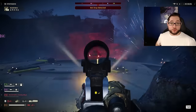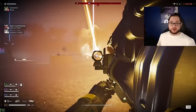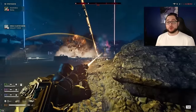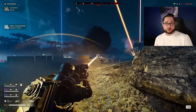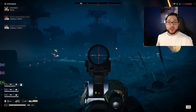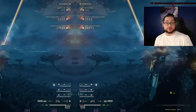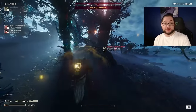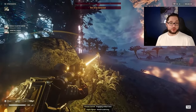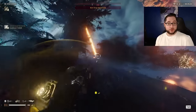We mainly use the orbital laser versus bots because it's so amazing at removing all the biggest threats — it can kill a ton of tanks, hulks, and devastators by itself, and ends up being a map reset every time you use it. Combining it with a cluster bomb helps it stay on target. We replaced the 500kg bomb with the cluster bomb versus bots simply for its massive area of effect. It stops a mass of devastators from being able to shoot in on you and instantly kills all the light bots, preventing more flares from getting called in. You can also replace this with a normal eagle strike if you need to break buildings.